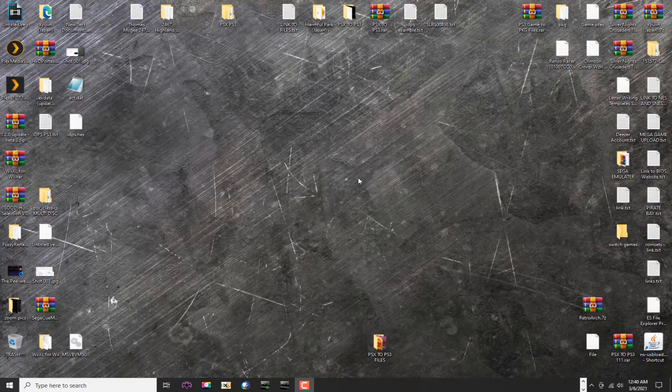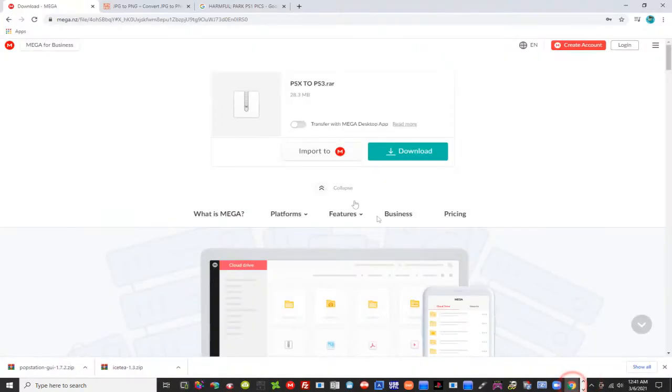I'm going to try to go over this as quick as possible. The first thing — two things actually — you need to do is download your files and also have a game. What I have here is Harmful Park, it's a PS1 shmup. If you guys haven't checked this game out, I highly recommend it. I've got all the files uploaded to a Mega site — they're not that big, only about 28 megabytes. Come over here, hit the download tab, and you are good.